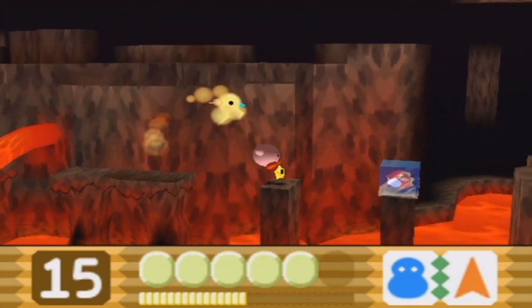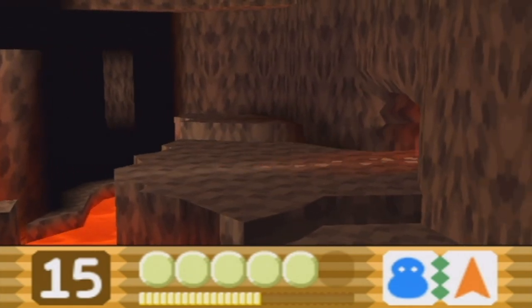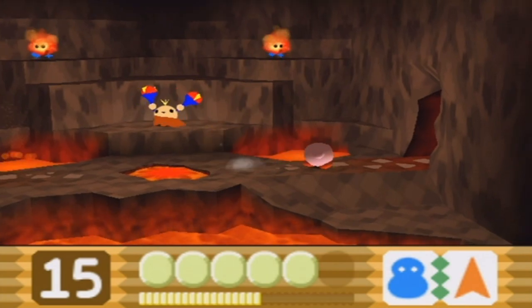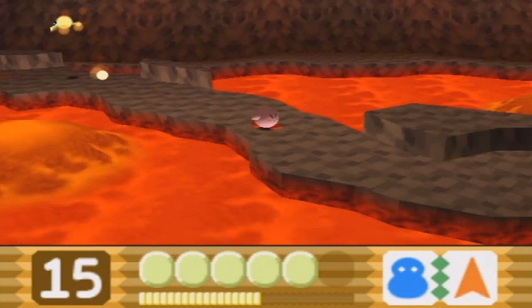What usually killed me on this level was actually the last segment. In this next room, you will find the second crystal shard, and this is where you need the ice ability — ice combined with anything will allow you to get that crystal shard. Be sure not to touch the floor or else the floor will burn you. You're really going to want to be on the move with this part of the level.